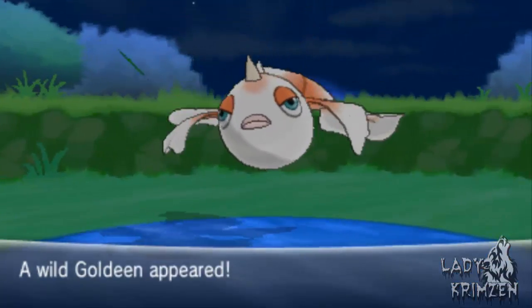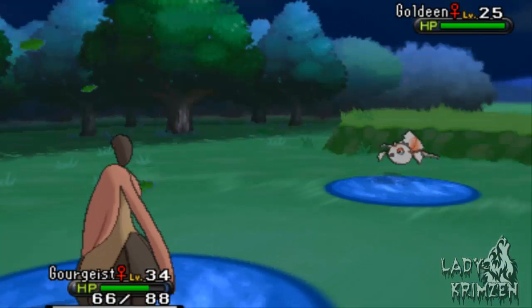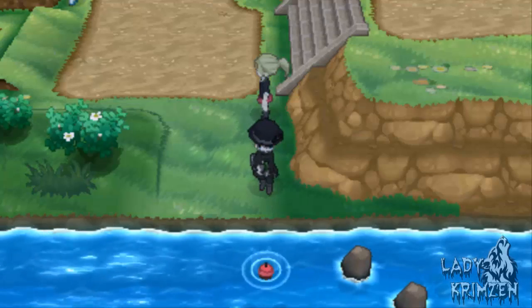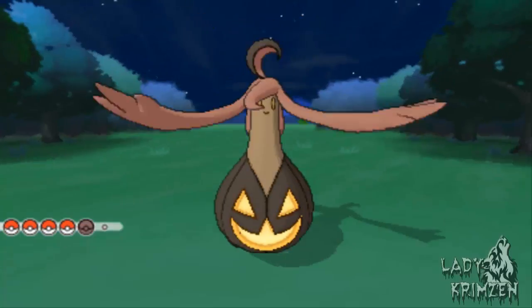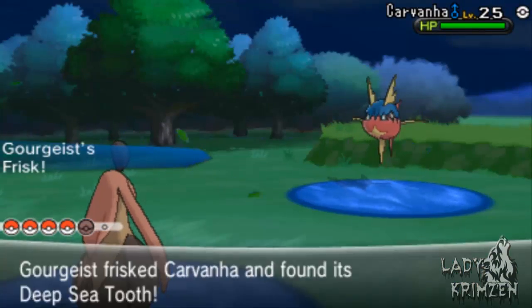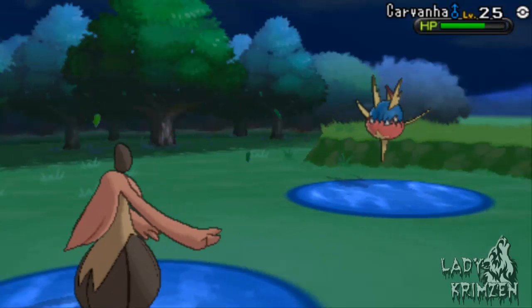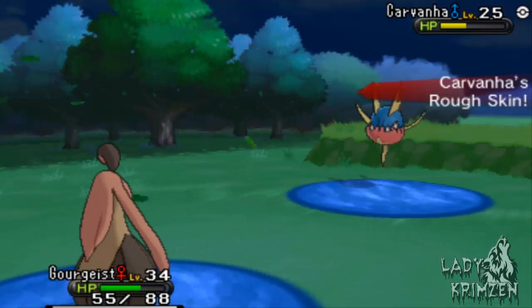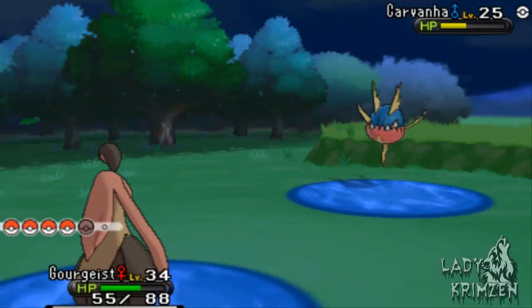First go I get something — it's a Goldeen, which seems to be the most common Good Rod encounter here. I'll run from that. Hopefully I can reel in a Carvanha. Actually I really like Carvanha and Sharpedo — I might end up using a Sharpedo competitively. Yes, it's a Carvanha! Please be holding Deep Sea Tooth... yes! That Carvanha is holding Deep Sea Tooth. I'll use Thief to steal it — it uses Scary Face but I don't care because I'm running away with the item.